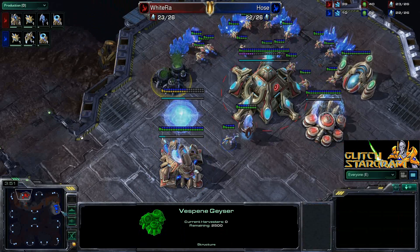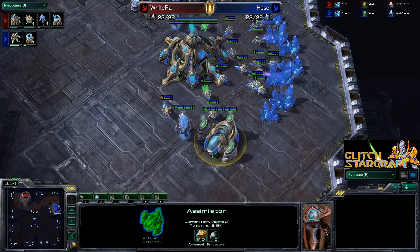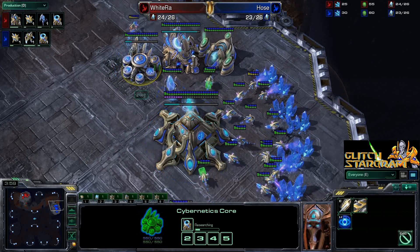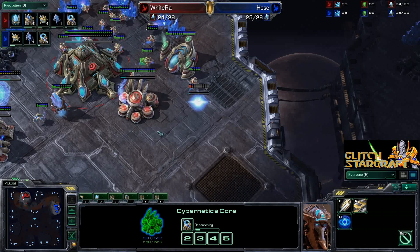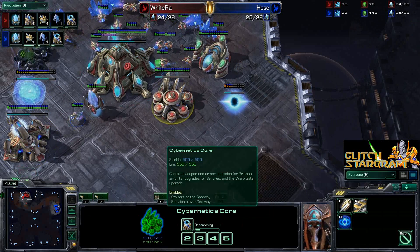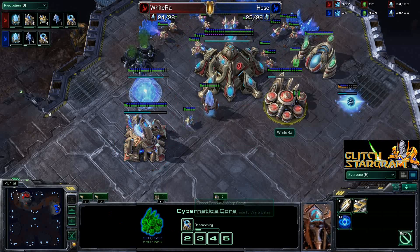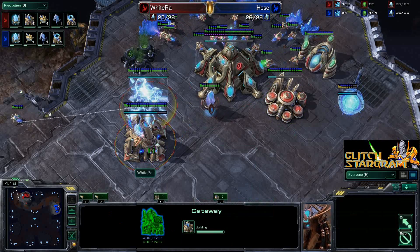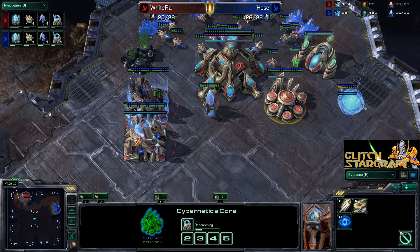In the base of WhiteRa we now see a second gateway going down. Notice that Hose still has his probe here, so he knows that this second gateway has gone down for WhiteRa. Notice no second gas geyser has been taken yet, and there is a second geyser here for Hose, so Hose is going to be going for a little bit more tech-based play. Hose is putting a Chrono Boost on that warp gate research. It is standard to throw down one Chrono Boost on your warp gate research — every now and then you'll see two or three be used, with two being fairly common.